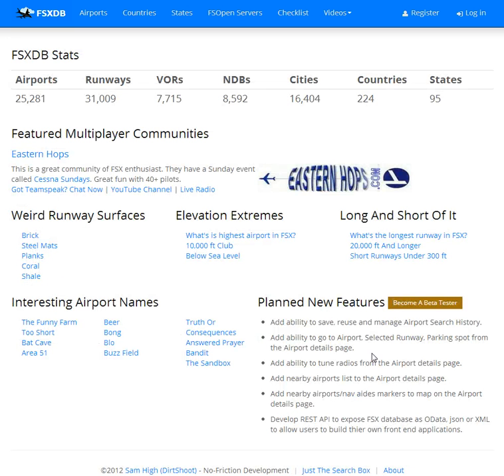You can see the list down here, and if you want to play multiplayer, head over to Eastern Hops. I hang out there a lot, so if you want to chat with me, go to the RoutineSweek server — you might find me or ask about my whereabouts. Thank you for watching this video.